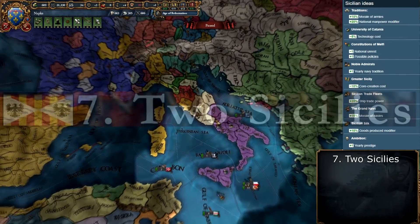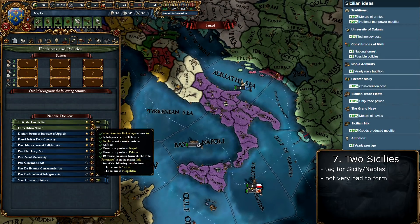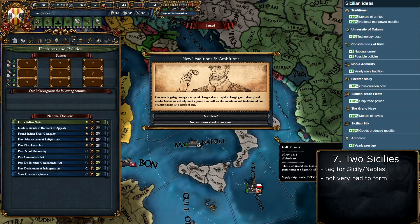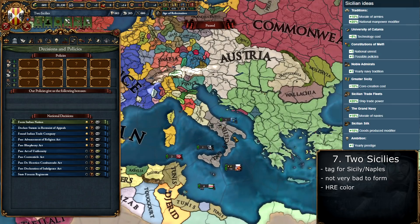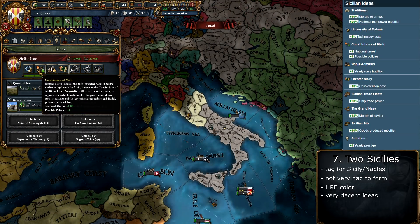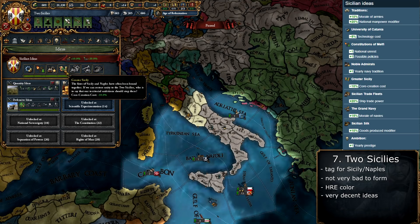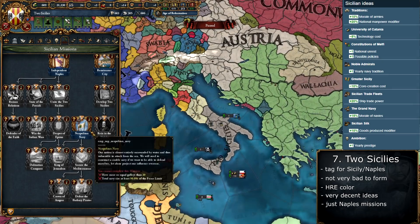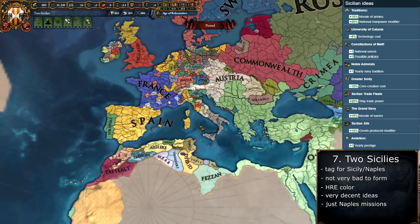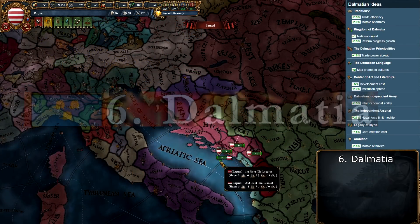Number 7 might be formed by Sicily or Naples. You need one of those two cultures, admin tech 10, and 10 provinces in Italy, two of which must be Naples and Palermo. In exchange you get essentially a mini Holy Roman Empire with the same color and very decent ideas, including morale of armies, manpower, extra policies of each kind, nice ship bonuses, and reduced coring costs. For missions, if you're Naples you keep your missions; if you're Sicily you get Naples' missions — still solid, with tons of claims.